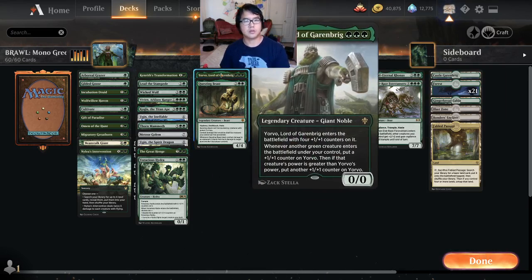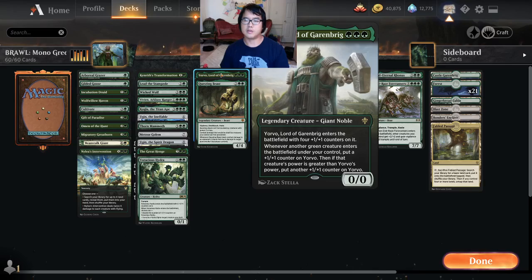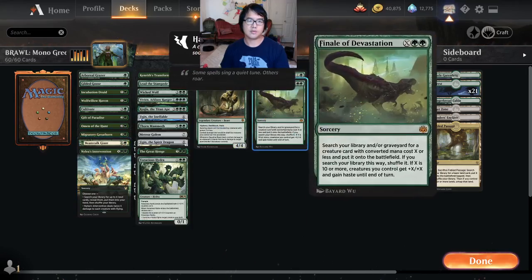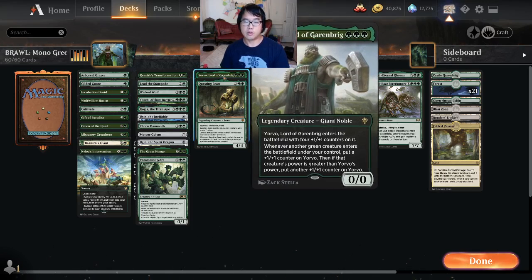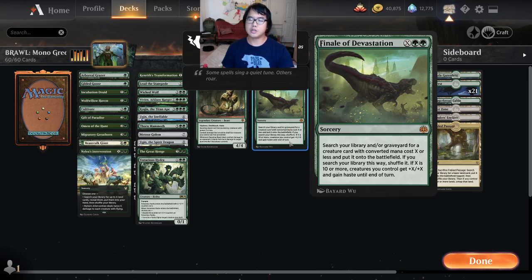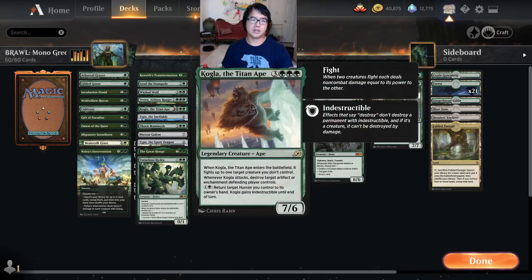I'm not convinced Yorvo has earned his slot here. Yorvo is more impressive with mutate cards, and we only have the one, so we're looking at two-card synergy. He is ahead of curve and a 4/4 for 3, but outside of that, not sure. Questing Beast — solid. Finale of Devastation — the combo aspect of it was enjoyable, it happened at least once on stream, and I really like being able to find the other fight cards with it too.